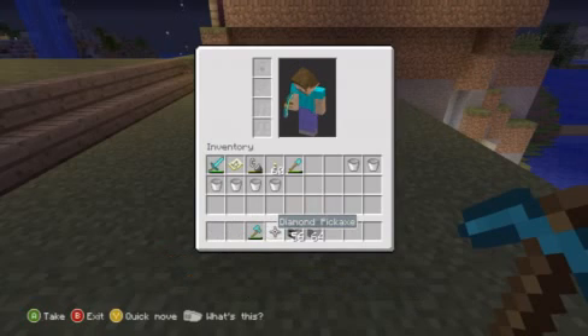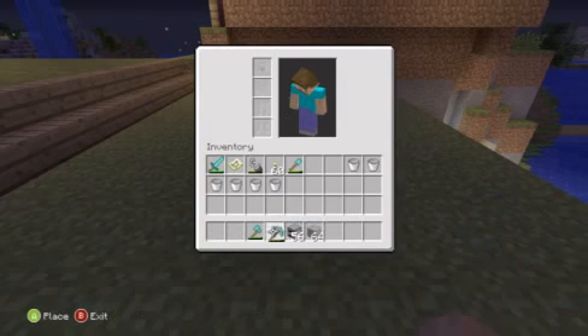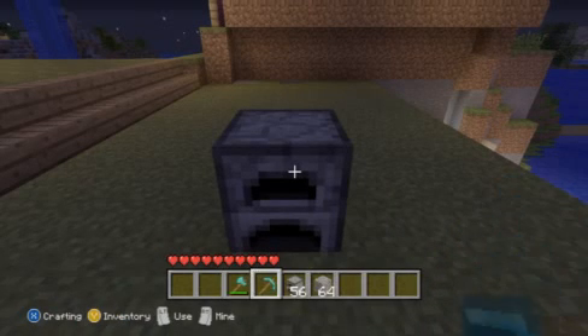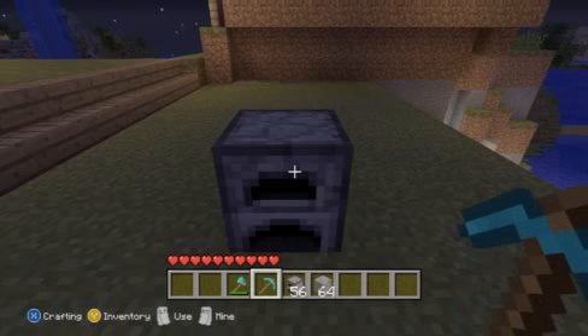Your pickaxe needs to be on the right side of your axe, or any other tool that you have besides a pickaxe. Just remember that your pickaxe has to be on the right side of your other tool.